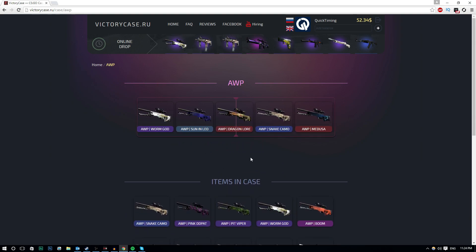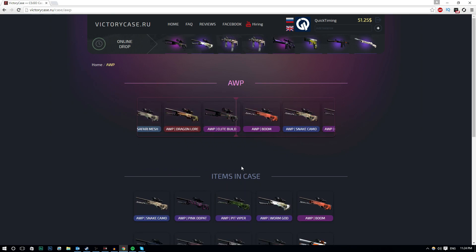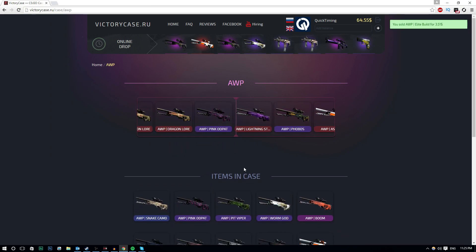We're going to open up another one of these. I think each case is like $4.50. This time we're getting an Elite Build. I'm going to keep sending these back to the website because I don't want to withdraw any of these. Let's do another sniper case. Asimov - there we go, guys. $19, that's what I like to see. The Orb Elite Build once again. Not bad. Right now we're actually in profit, pretty good start to the video.